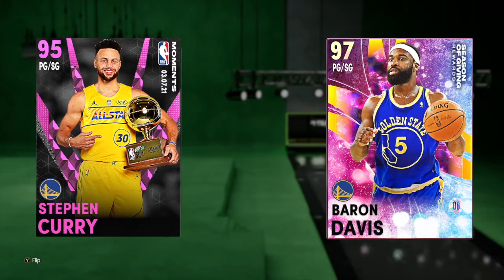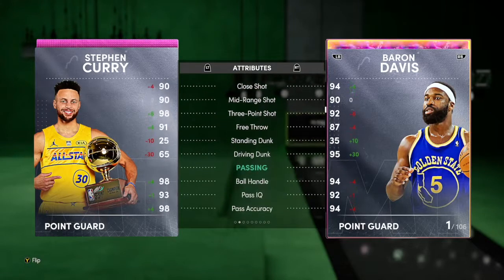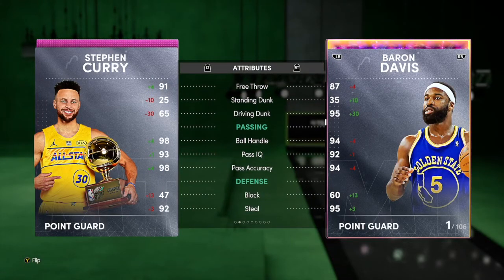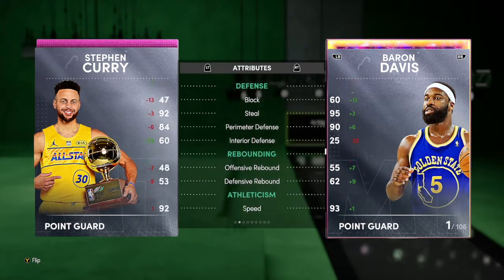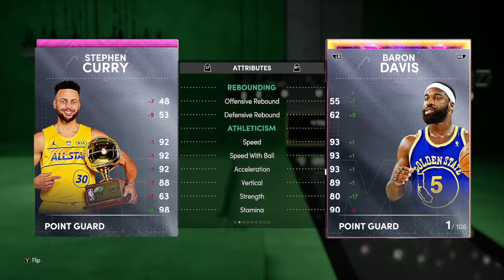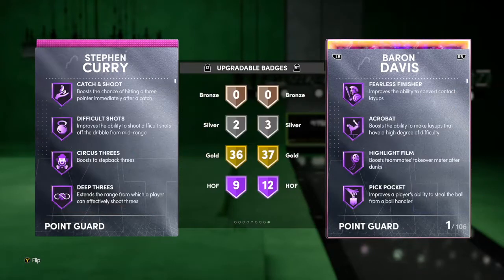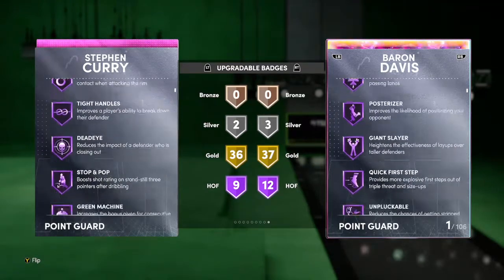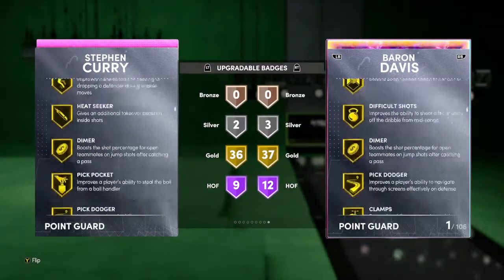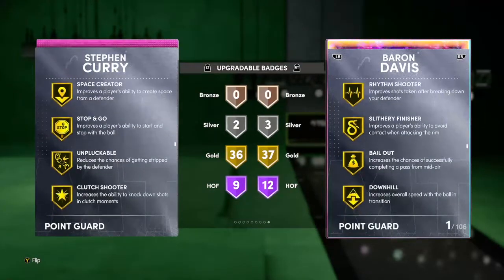Next up, Stephen Curry, Pink Diamond — 6'3, 99 offense, 90 defense. He has a 90 mid-range, 98 three-ball, 91 free throw — pretty good. Driving is lower, ball handling is perfect, pretty solid defense — nothing too crazy. He has 92 speed, lower than Baron Davis, but he'll shoot better. He has 9 Hall of Fame badges with shooting badges — deep threes, green machine — and gold clamps, so he can play on your team.